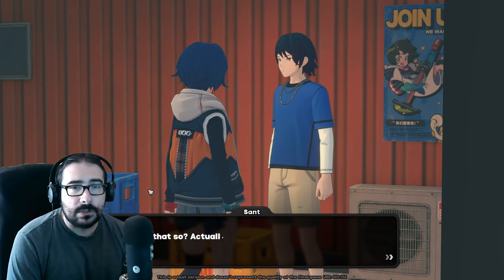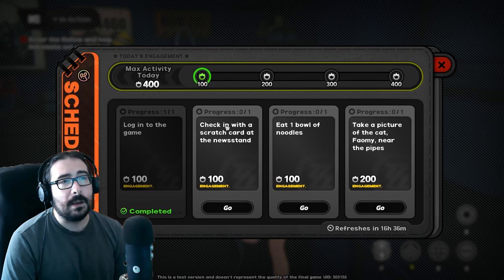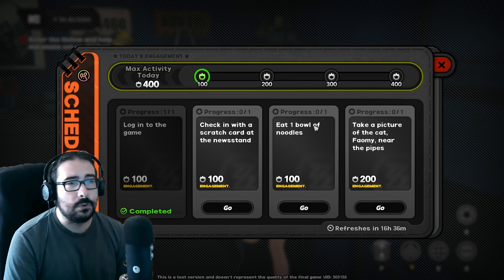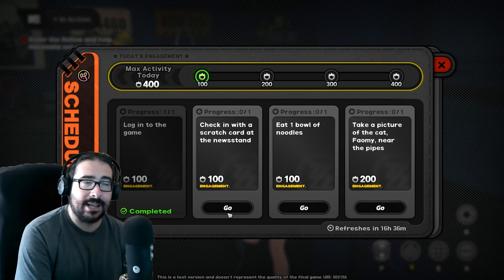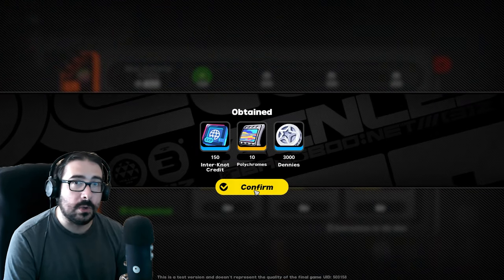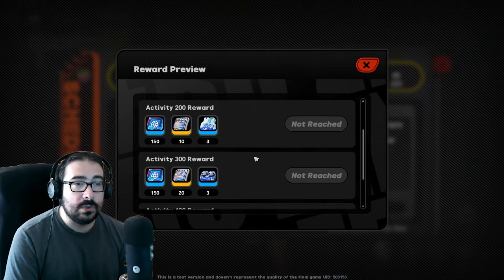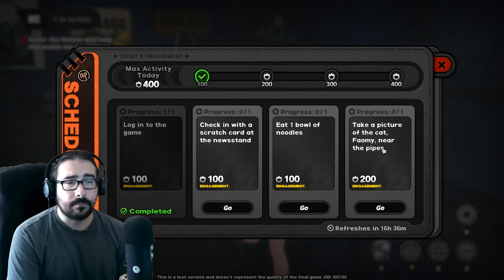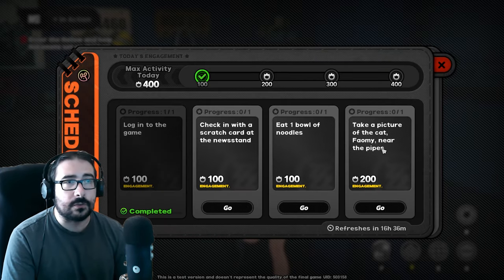There's a tip about the ramen shop. The ramen shop is part of the daily most of the time and gives you a food buff for your next three fights. If you do it immediately that's fine, but if you're trying to log in, do the daily, and log off without planning on fighting, it's going to soft lock you a little bit.